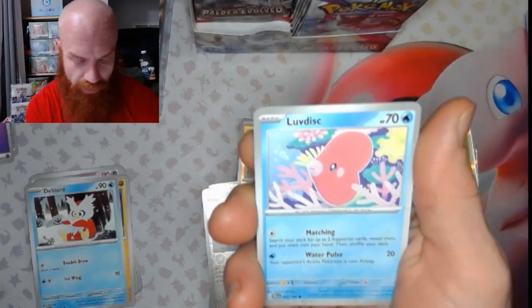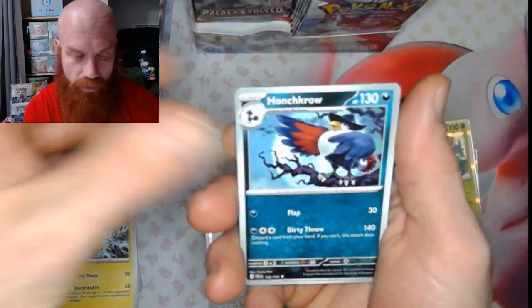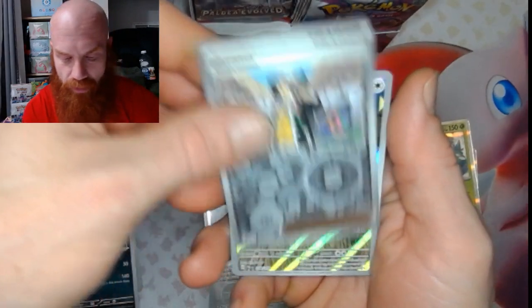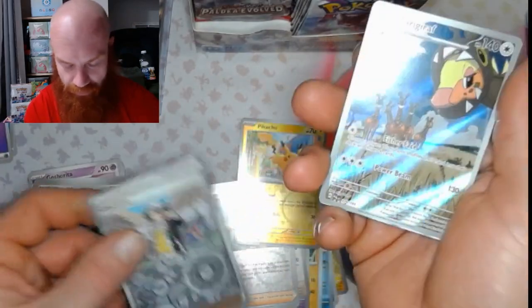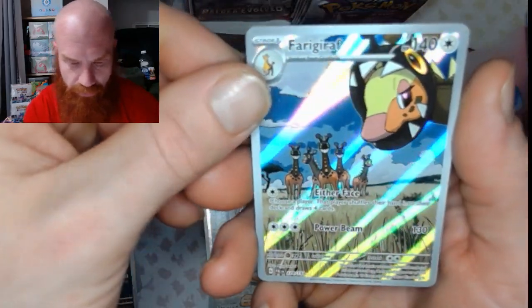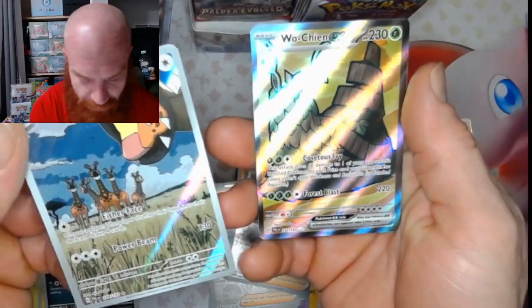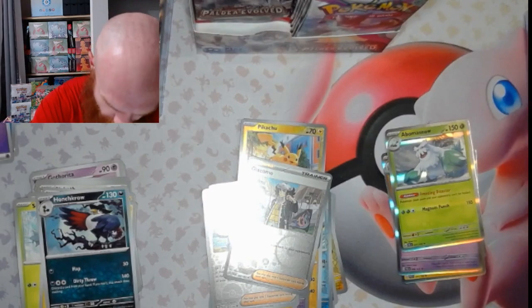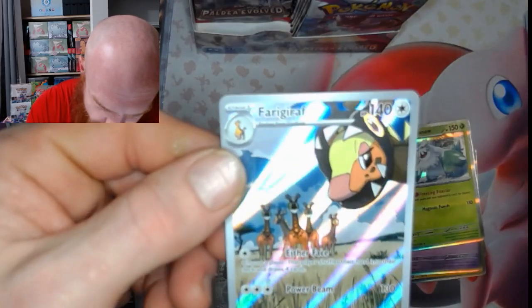Got a Della Bird, got a Super Rod — I love this — Snover, Palmo, Punch Crow, Calamitous Wasteland, got a Como Reverse, Ferigraf — with the Illustration Rare, just the Illustration Rare — a Wochan EX. We got the Illustration Rare and an Ultra Rare — double banger right there. A little Ferigraf IR right there.